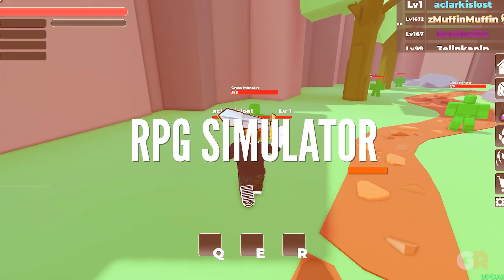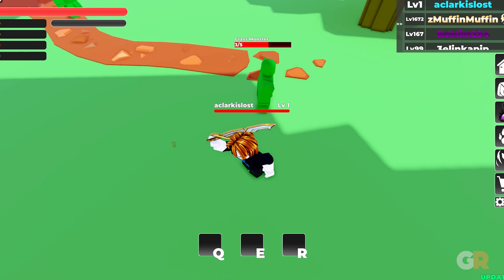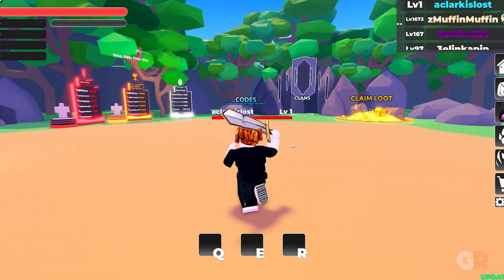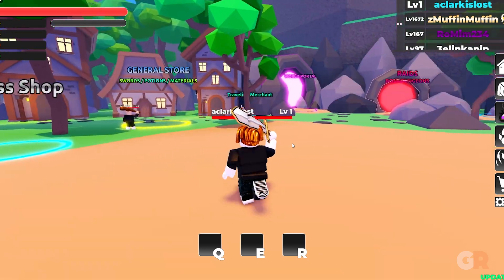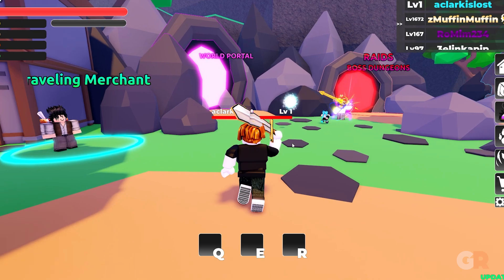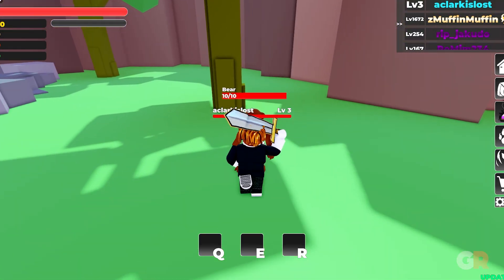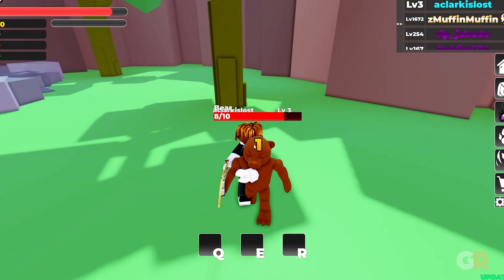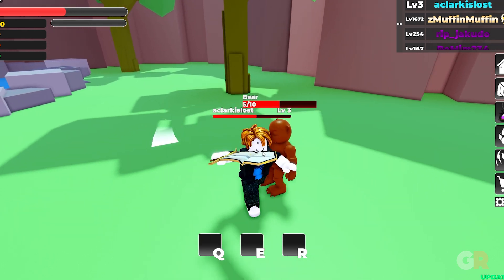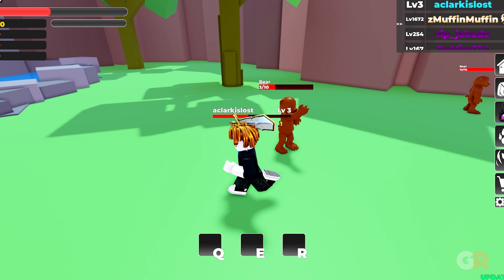RPG Simulator lives up to its name by delivering about as straightforward of an action RPG experience as possible. Players are dropped into a hub world featuring shops, portals to areas for grinding or boss fights, and a spot to craft runes. Nothing that hasn't been done a million times before, but RPG Simulator pulls all these elements together well enough to create a fun gameplay loop in the process.